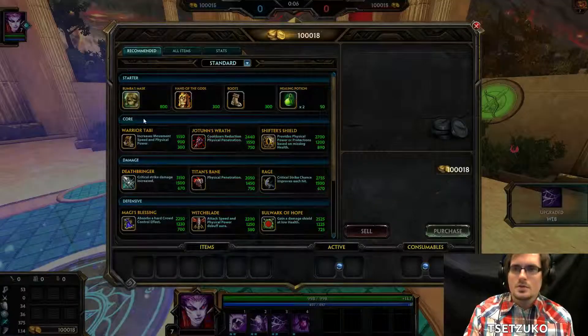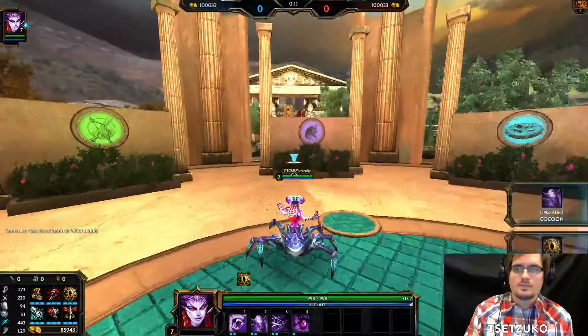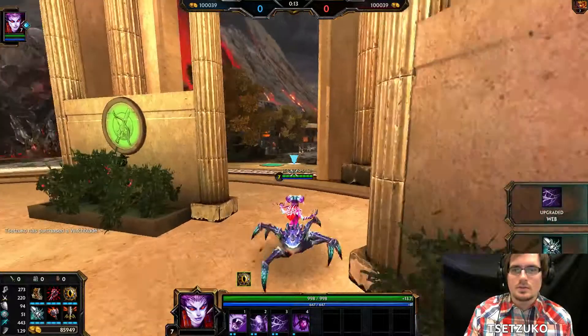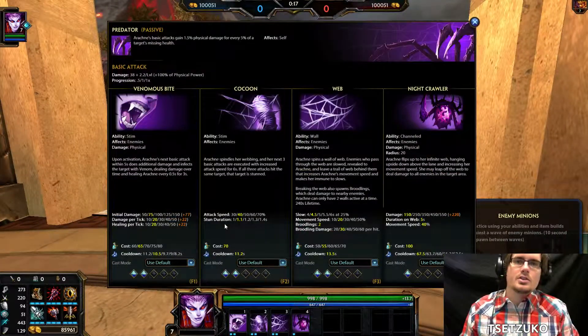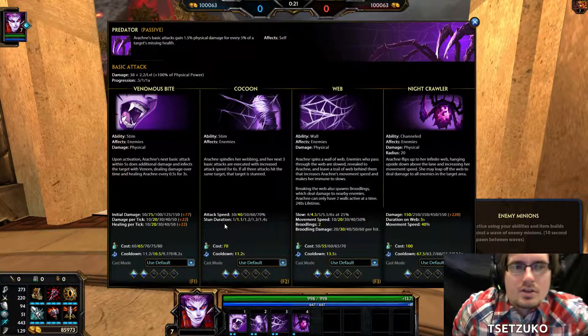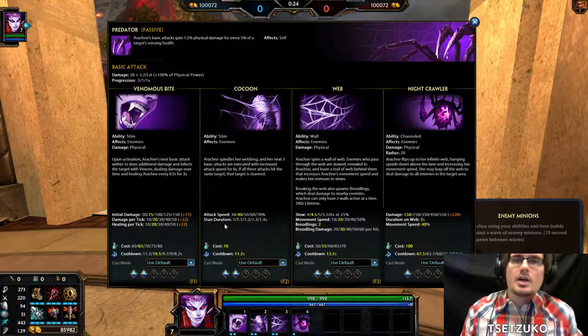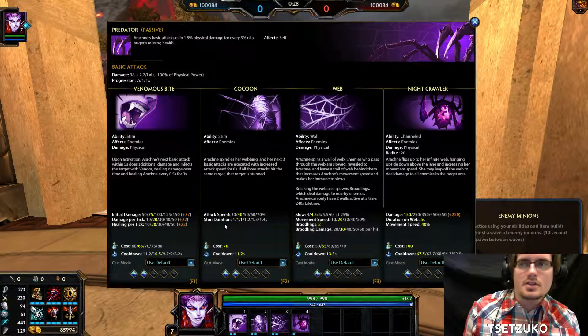We'll pick up some items. So let's take a look at Arachne. Anytime you're trying to learn how to play a god, you need to make sure that you go over everything on this skill screen. Take everything into consideration and how it all synergizes together.